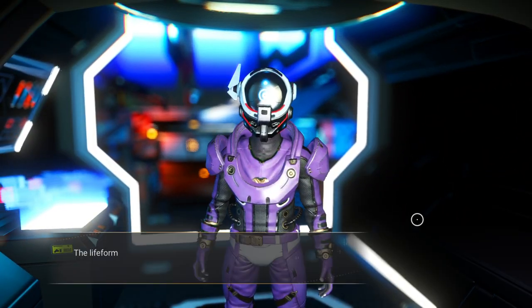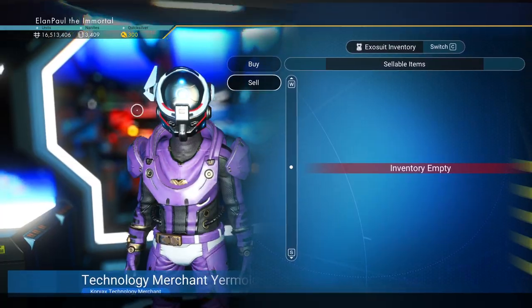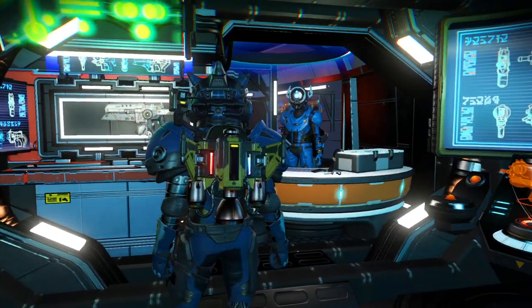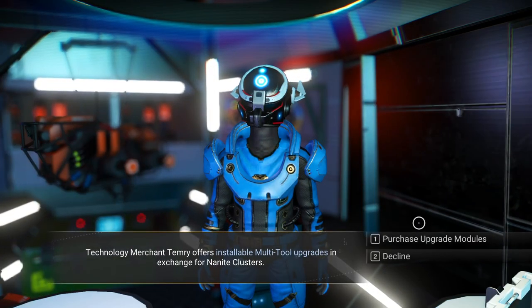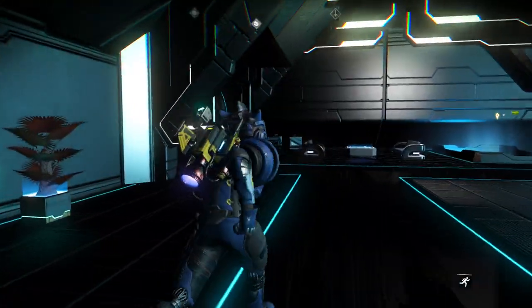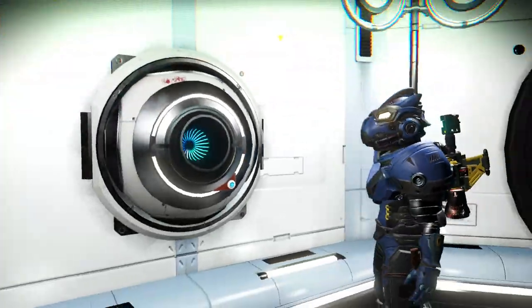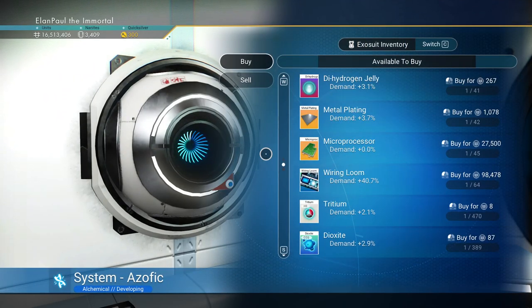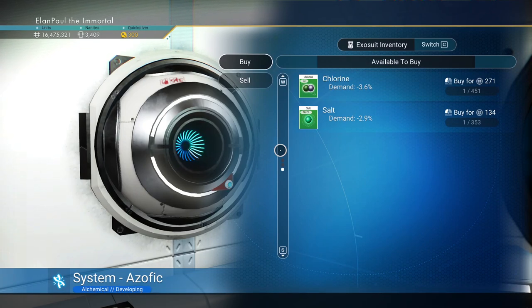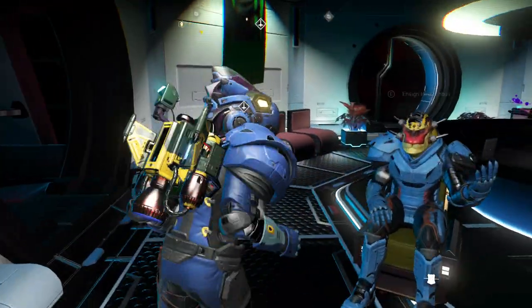We can turn them in now. We're going to get rid of our thermal and geology protection and the pulse spitter to give us some nanites back. It's always nice to find a little bit here and there. Let's check the trade terminal. At some point you're going to have enough things in your inventory that you won't have to do this, but it's always good to check. We need tritium and we're going to take the dioxide. I'm going to grab the salt because we need that later — you can get it from plants under the water, but it's good to have it in advance.